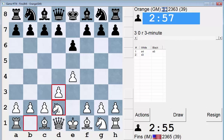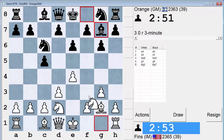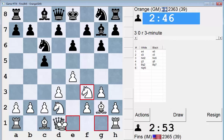Hey guys, I had a bad game against Kapowal in the last one, so I'm going to try to fix the problem by playing GM Orange from Israel. The problem being that I used way too much time in that last game, and I'm not pleased by it.